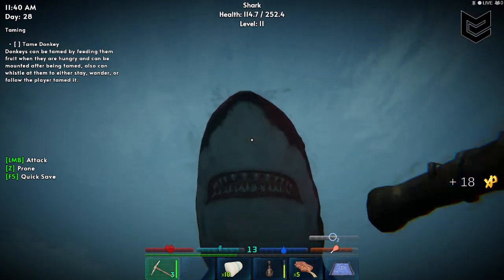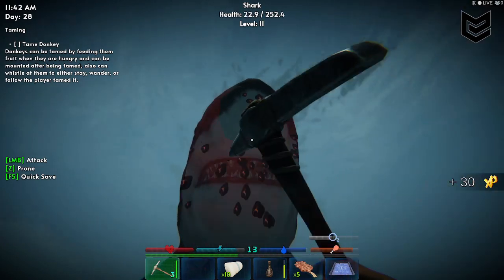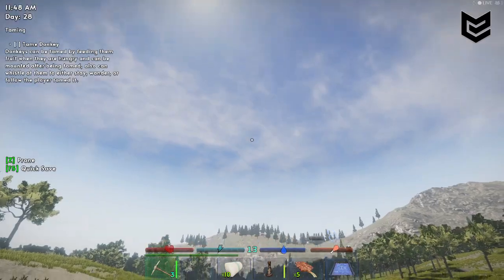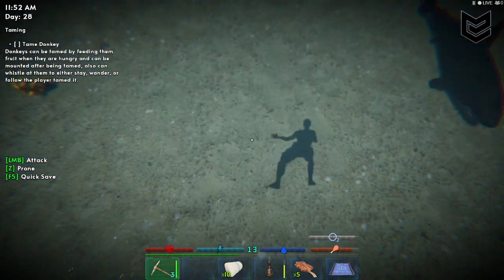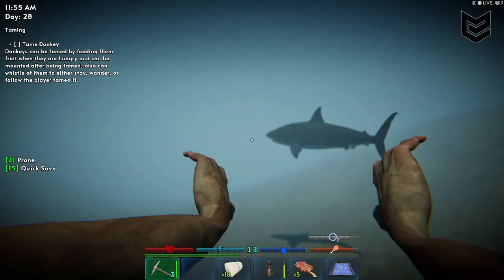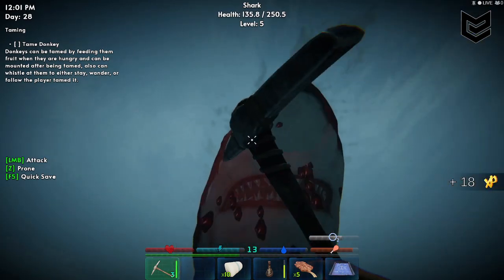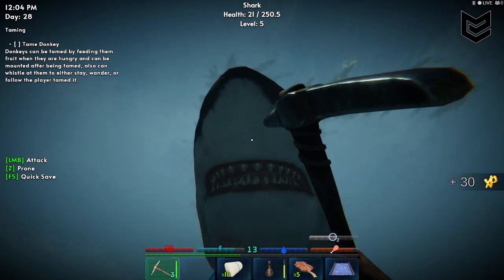As you can see, there is an exploit — if you are below them, they cannot damage you. They don't deal any damage. Let's try again with another shark. They are above again, and as you can see, they don't deal any damage to me. That's an exploit.